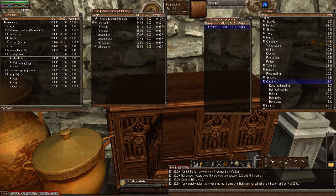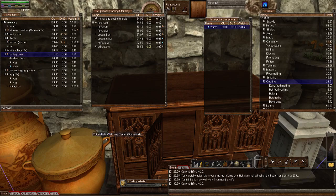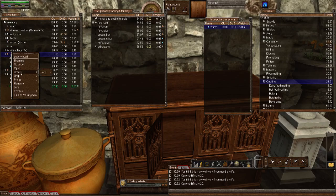Now let's right-click on it and see what it says — go to 'Law.' It says: 'You think this may well work if you used a knife.' So let's now activate the knife, then right-click on the pottery bowl and 'Law.' It says: 'You think this may well work.' So if I right-click now and go to 'Create Food,' lo and behold, you can now see raw fresh pasta — even though you couldn't find it in your recipe book and searching 'raw' or 'pasta' found nothing. We have now discovered a recipe, and once we successfully make it, we'll check the recipe book to see if it's been added.